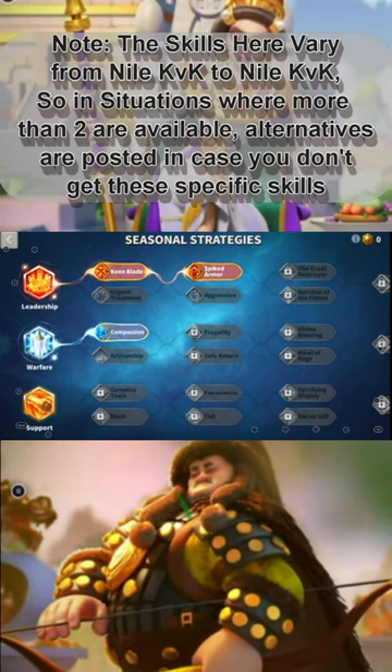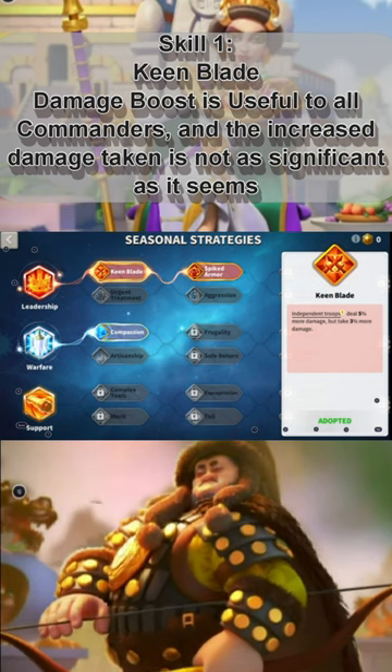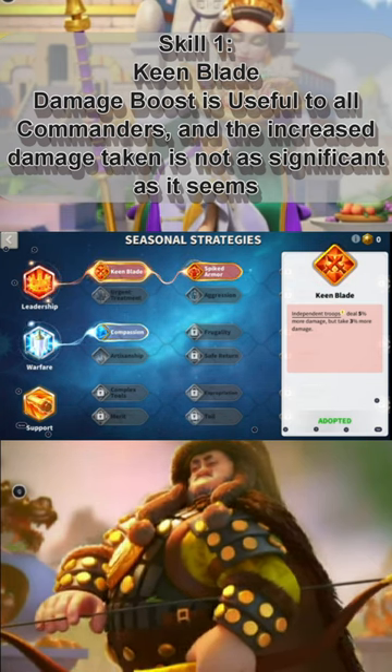This is the seasonal strategies build for rallies. First, I recommend Keenblade. Same thing as the Garrisons here — 5% damage is nice, and 3% extra damage taken is not as significant as it might seem.